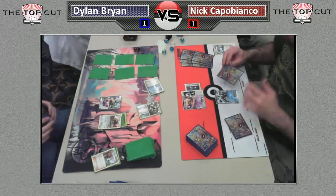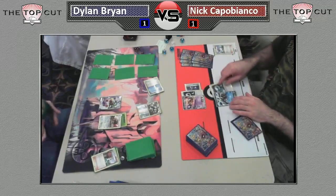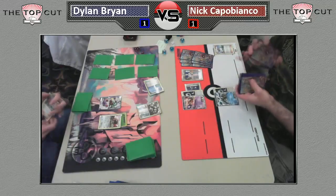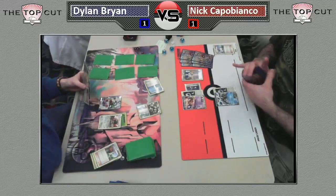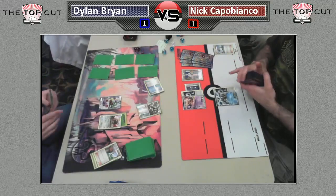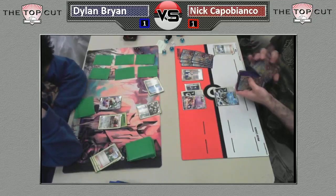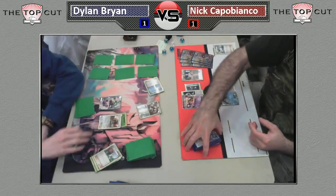Nick is holding on to a double colorless in his hand and doesn't know whether to attach a second one at all. That would have been the epitome of absolute risk versus reward. We see Professor Oak's New Theory off of Nick. He decides not to make the aggressive play and go for an X-Ball for 80 on turn two, which is ridiculous if you think about it. X-Ball for 40, then X-Ball for 80 — just turn two, and he's only Mewtwo EX with 170 hit points.